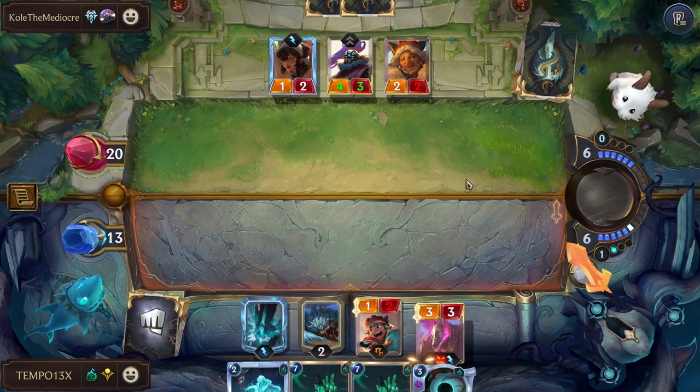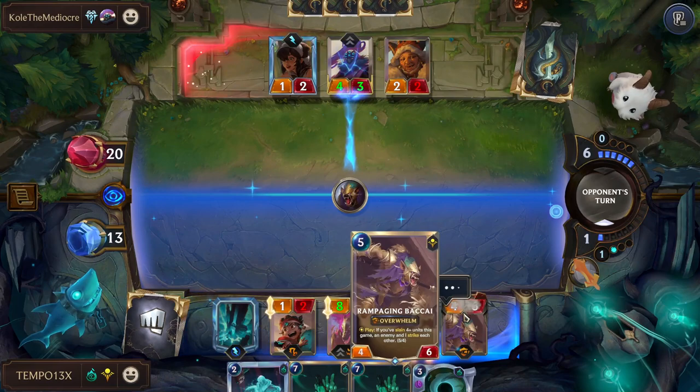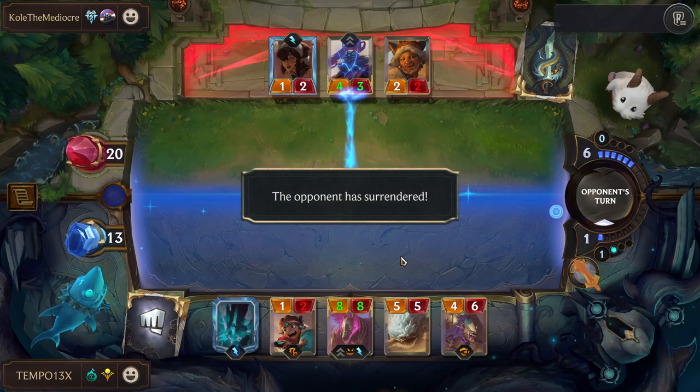And Nasus is now an 8/8, just like that, literally out of nowhere. Let's do Rampaging Bakai on the 4/3. Just like that we're kind of cheating — that's such a strong turn six. As long as we curve it, it's kind of crazy.